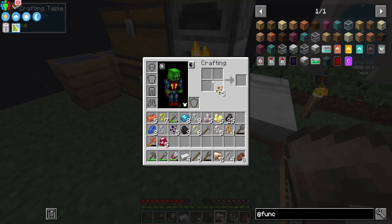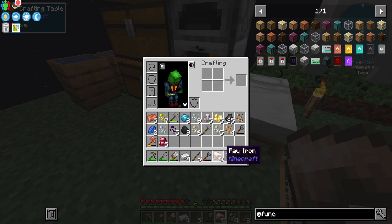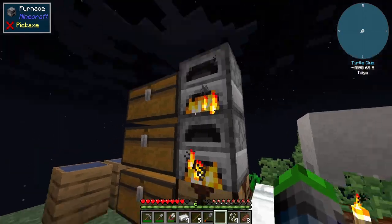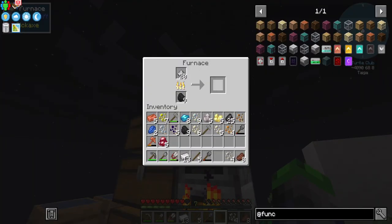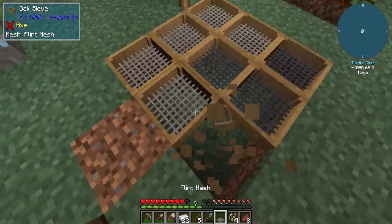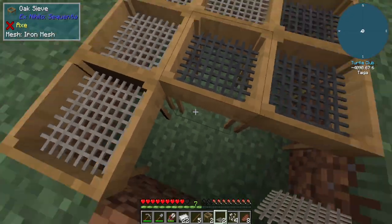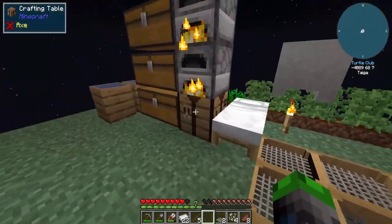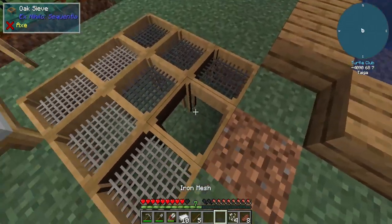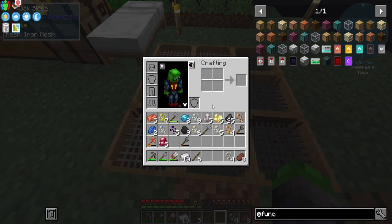Oh, look at that — we can make another one. Beautiful. And then the iron ore hammer. There we go, look at that — we're producing. We can add in two more to our collection. Man, we are making progress up to the iron tier. Two more. Beautiful.